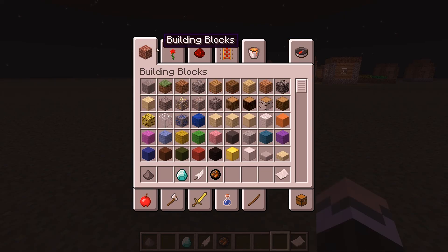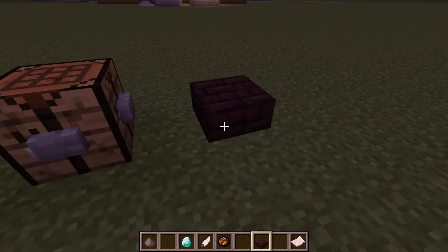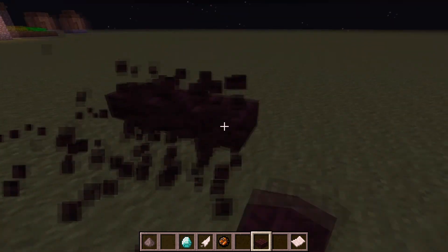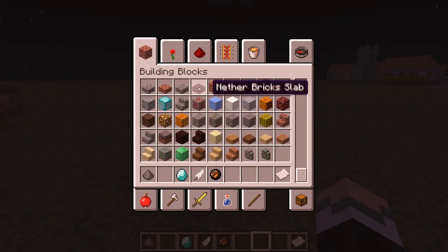For example, you can now place buttons on workbenches to decorate them. Also, there are finally nether brick slabs! People have requested that quite a lot over the past couple of months, and it's a shame it wasn't added sooner, but now we have nether brick slabs.